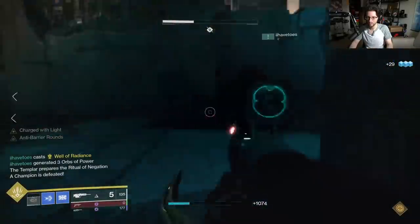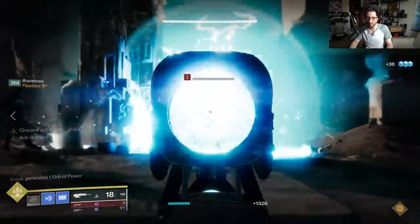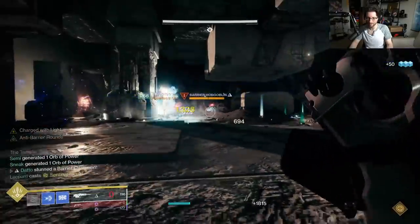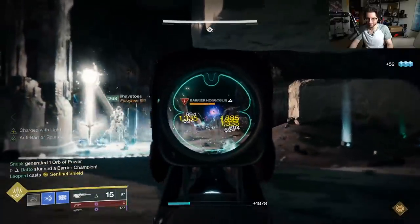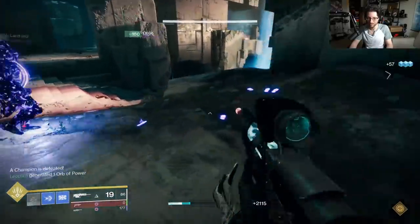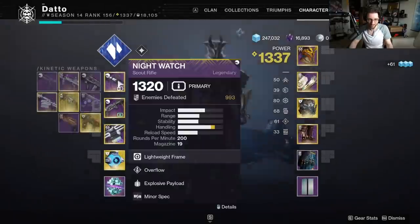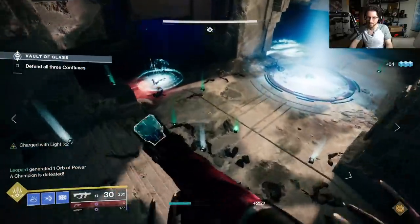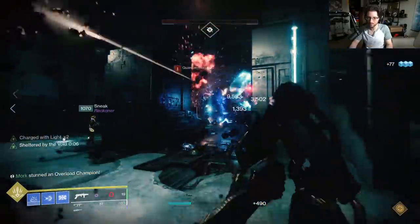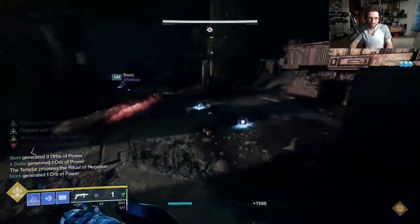No thank you, Wyvern. This is lasting a while. Got a barrier over here as well. I gotta go to like my GM nightfall loadout or something. I'm not gonna be able to stun champions in the middle — I can do it if one pops up, I'll just swap back. Reload on left, need ammo. We're trying to get a bubble here. Just like the old days.